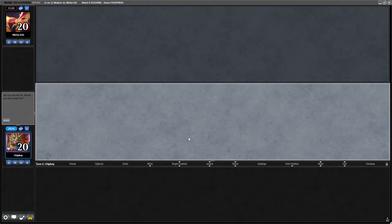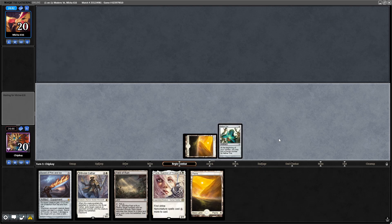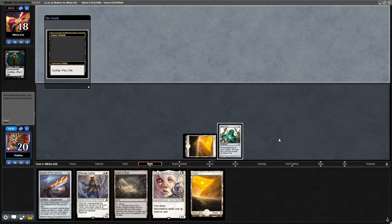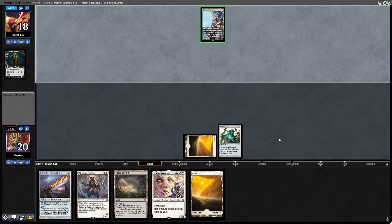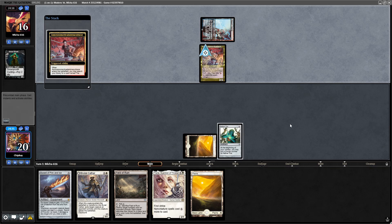Round three. We've won the die roll, let's go first. Let's keep. Play Plains into Aether Vial, pass the turn. Opponent mulliganed down to six, cycles a Street Wraith. Steam Vents untapped — Asmo. Oh dear, this might be tough. Underworld Cookbook enters the revealed card zones.